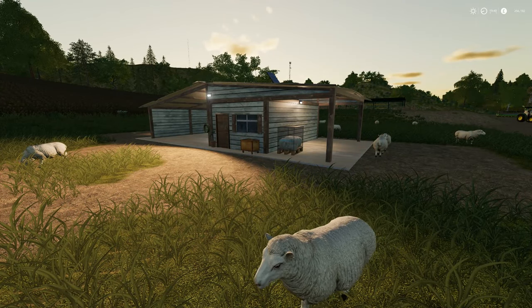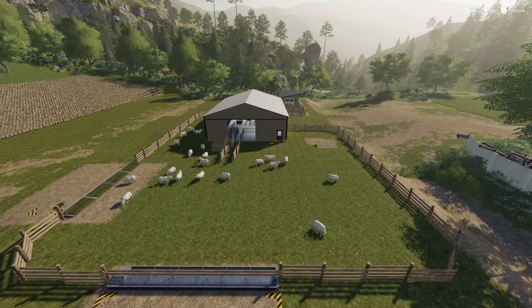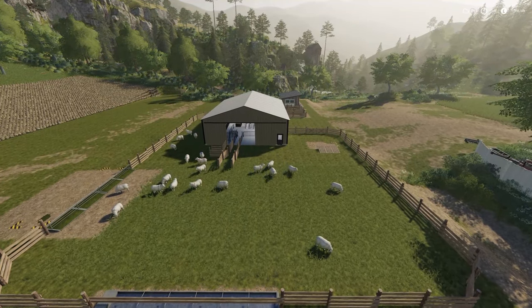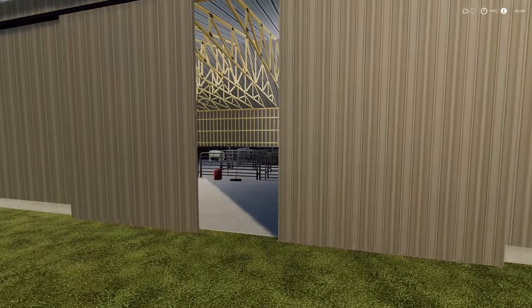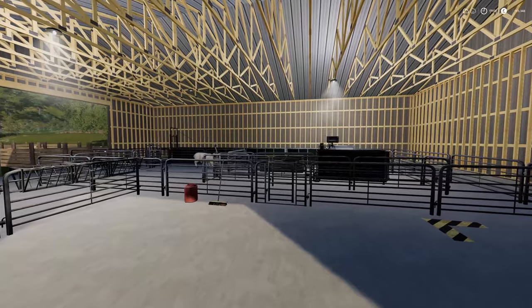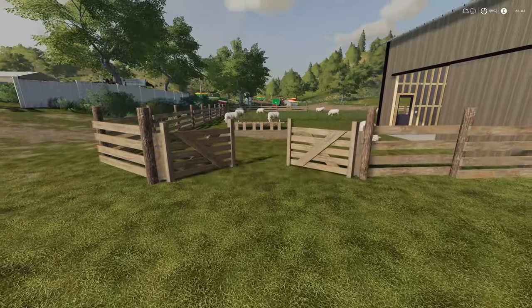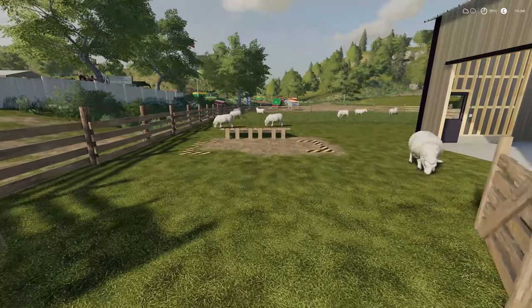Now you know the basic mechanics, here are three of my favourite mods. The Sheepfold Version 1 mod provides a larger pasture with an additional building. It holds the same number of sheep as the standard version but at a cost of just 5,000 — a fraction of the original price. The animal drop-off point is inside the field to the left and wool collects inside the main building.